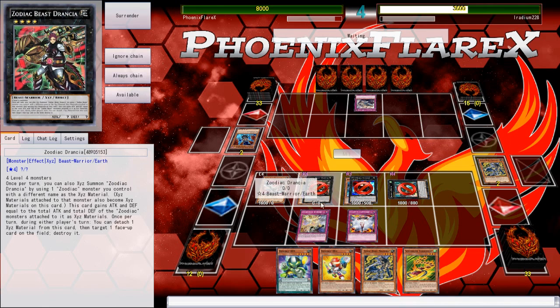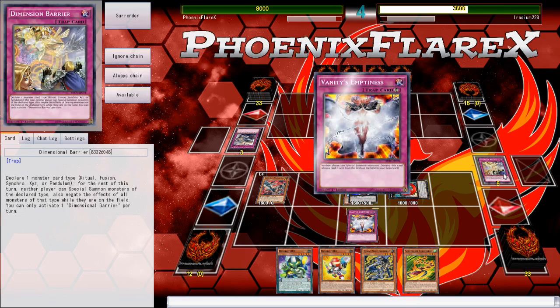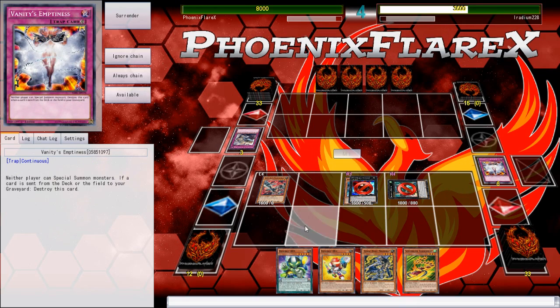It negates my Dranzea, which is incentivizing for him to not pop it because it doesn't actually matter — but he can't summon Xyz Monsters, so yeah, it's popped. I think it was just better to do that, because if I didn't, this card doesn't target, he could have targeted that in the resolution and destroyed it, and that would have been very bad for me. I think that was the correct play.